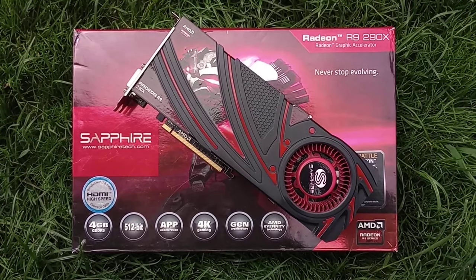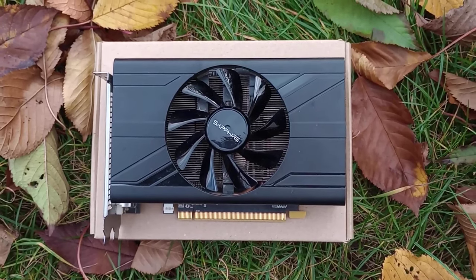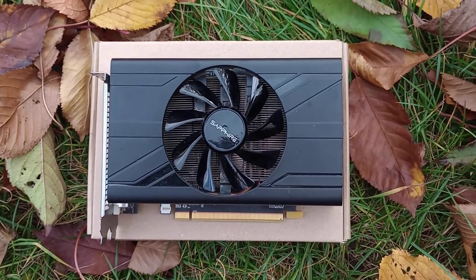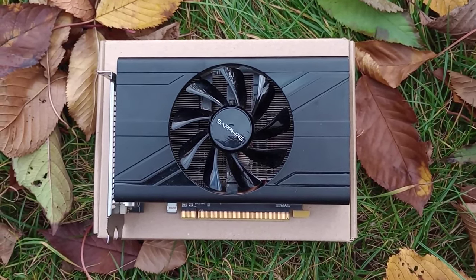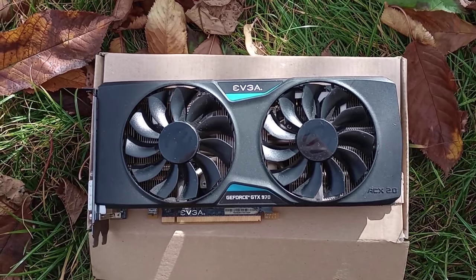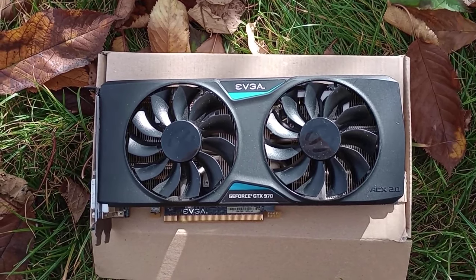The R9 290X — the oldest, hottest and loudest of the cards. The RX570, using a newer iteration of the GCN architecture, running at half the TDP but also on a lithography process half the size of the one used on the R9 290X. And the GTX 970, having a similar performance and TDP as the RX570, despite being built on the same node used by the R9 290X.